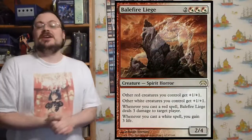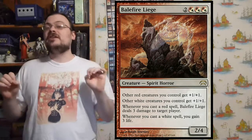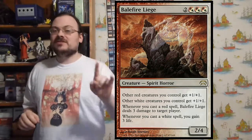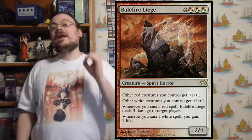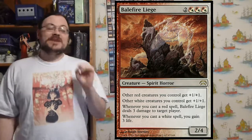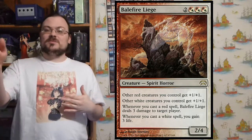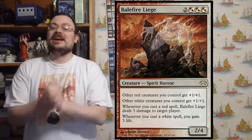There is Balefire Liege. Other red creatures get plus one/plus one, other white creatures get plus one/plus one. When I cast a red spell, I deal three damage to target player. When I cast a white spell, I gain three life. So if I cast a red-and-white spell, I not only deal three damage to a player — I also gain three life. Balefire Liege is really great in a red-white deck.